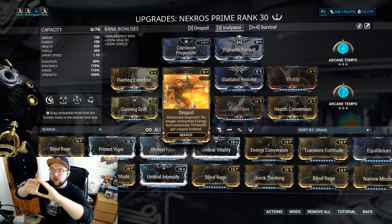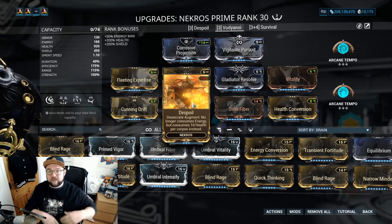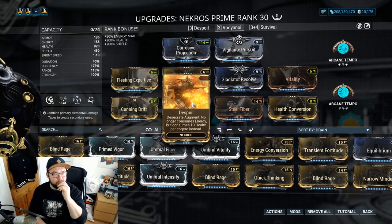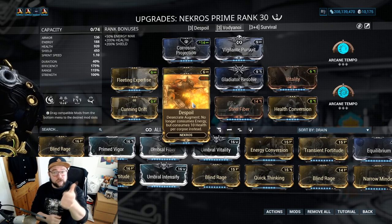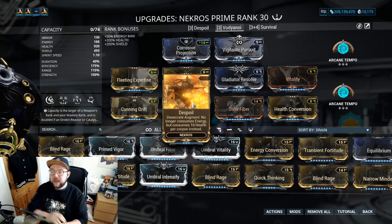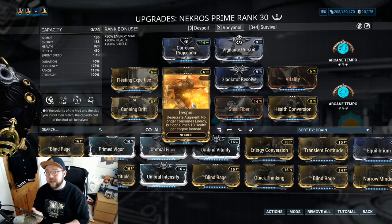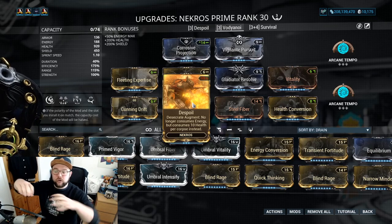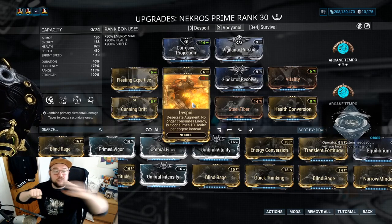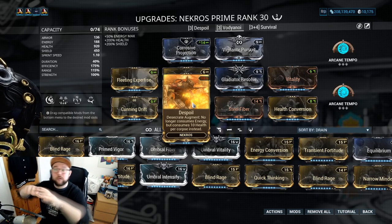Whenever a corpse is on the ground, Necros will consume it — not just entire bodies but also limbs. When he consumes a corpse, he flips a coin: there's a 54% chance he gets extra loot from that corpse, and if he gets tails, the corpse is consumed and nothing else happens. Only one Necros can consume a corpse at a time — this is exactly why we want two Necroses. When an enemy dies, one Necros could consume the top half while the other consumes the bottom half.